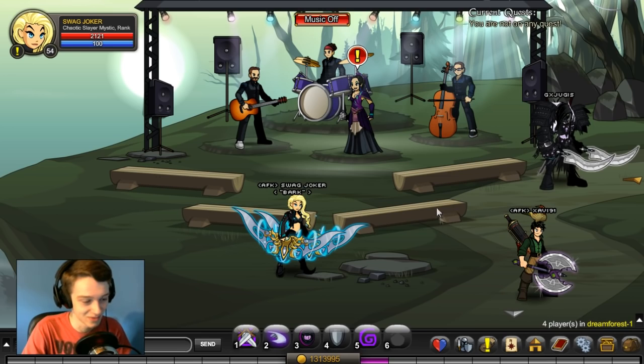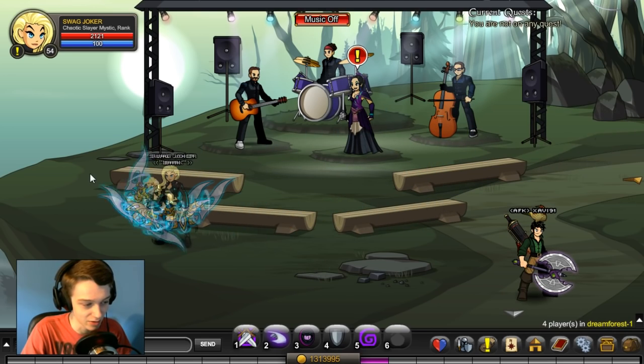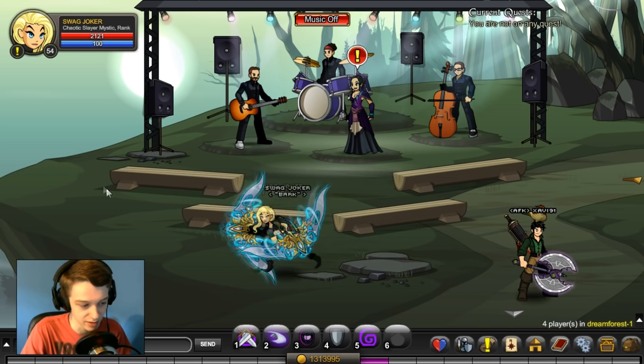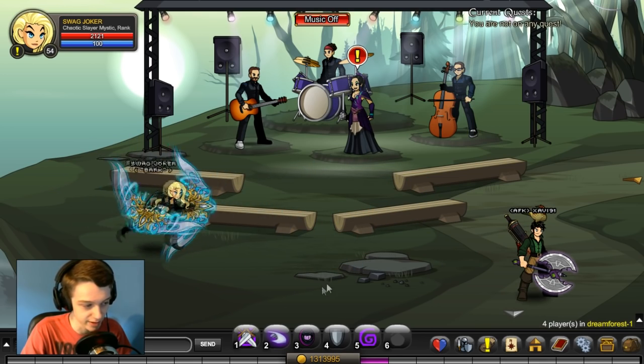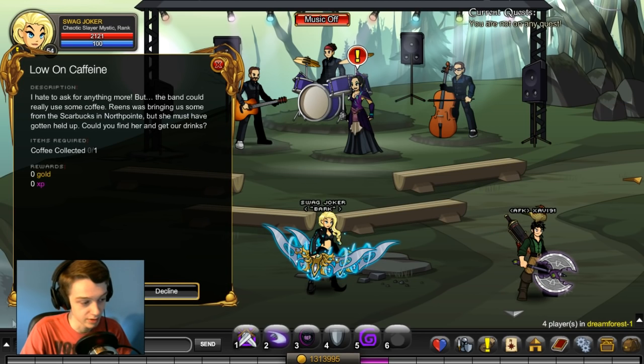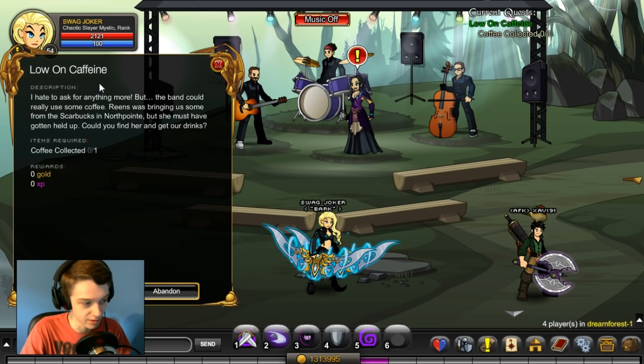Welcome back to another video guys. So I'm on my alt here because I already did the quest on my main on stream and some people were confused on the stream while doing it. So I figured I might as well do a little quest guide for the Low on Caffeine quest. So you just accept it. The coffee is not actually at this area. If you read the quest description, you would figure out how to do it. But since you're looking on YouTube, I'm going to show you.